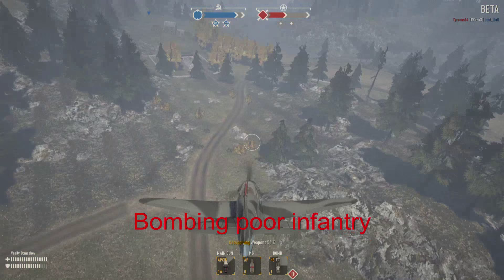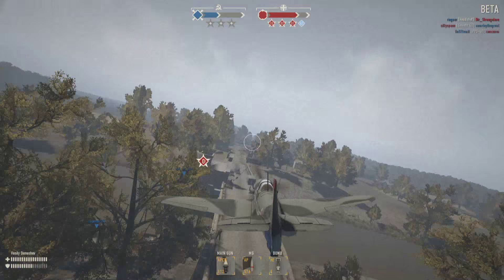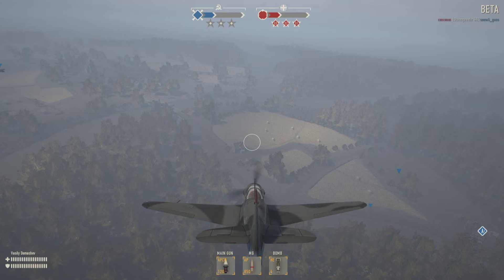Now that we've got the tanks out of the way, we're going to use our bombs on some infantry. If you're going to double-bomb, avoid coming in too low as you will most likely miss your target with one of the bombs.